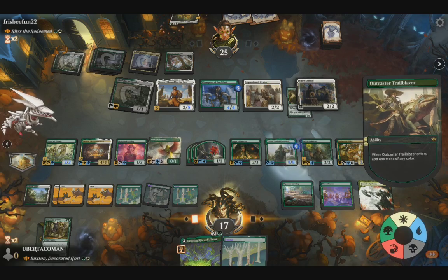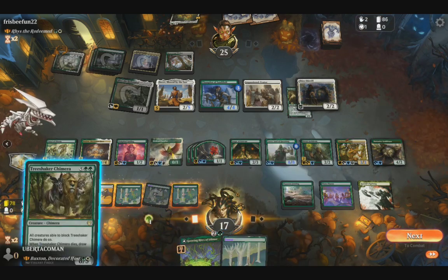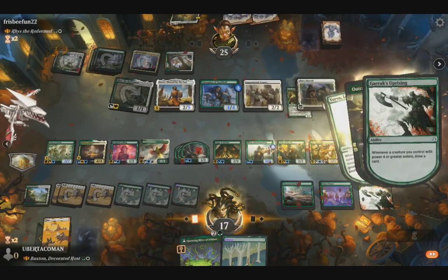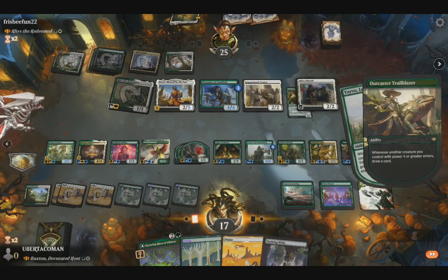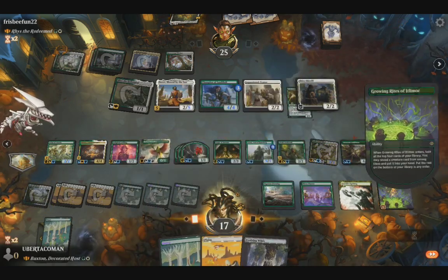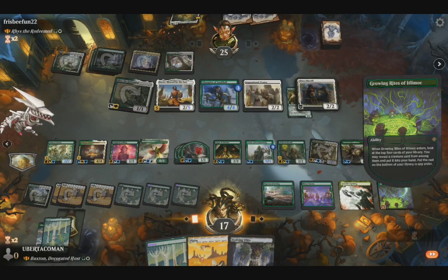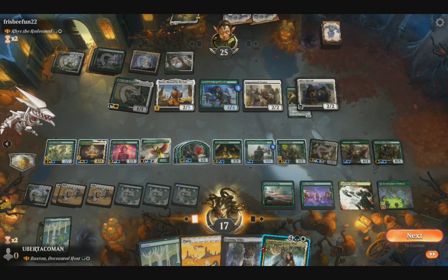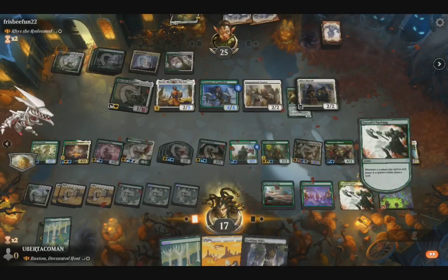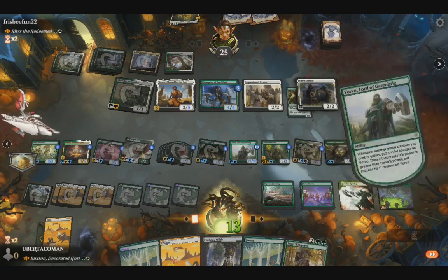I'm going to play Tree Shaker. I'm going to get Air going with Arwen — I'll play that. I'm going to draw some cards. I'll cast a future spell and draw a card.